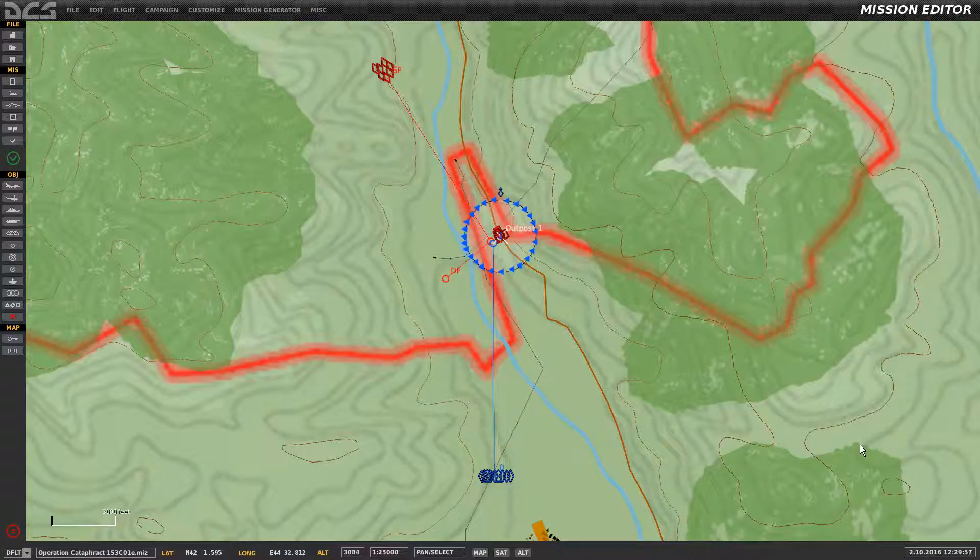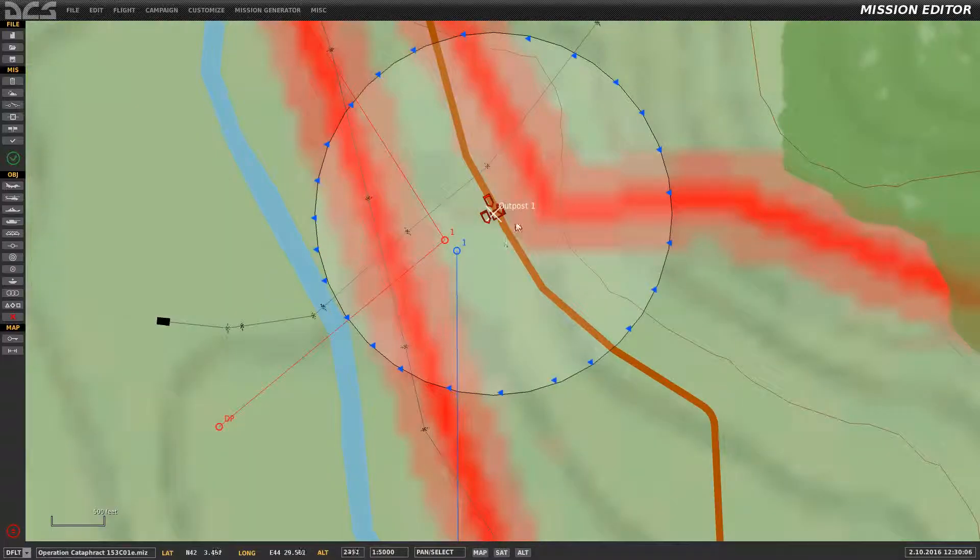This is just a short test bed to test the functionality of capturing a zone. Currently we have Outpost 1, which contains a tank and a couple other vehicles. The triangles here are just when we're in game — we can actually see the zone and know whether the blue or the red are in the zone.